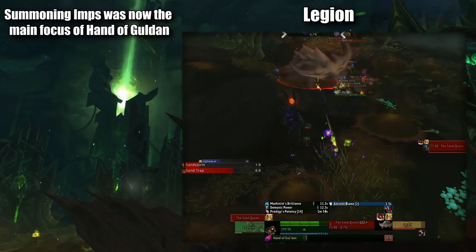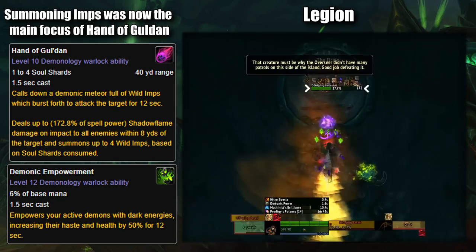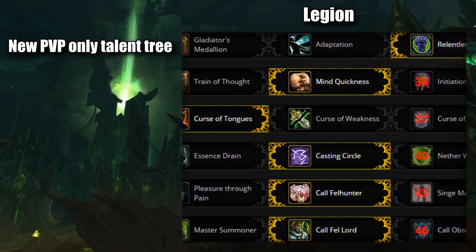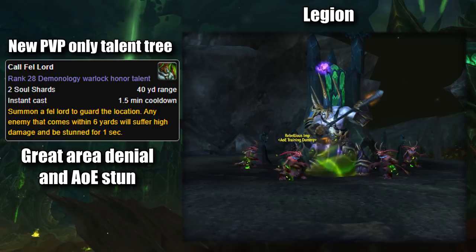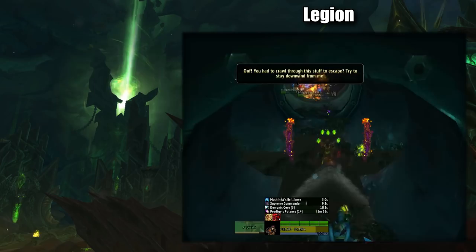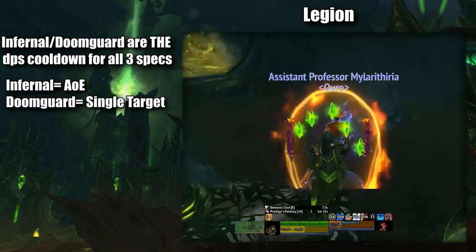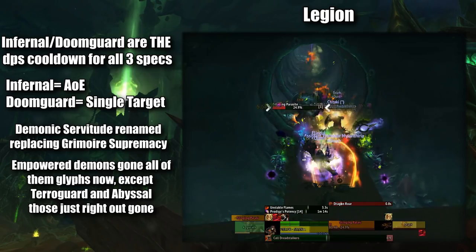We also saw Hand of Gul'dan now directly summoning Imps, costing 1 to 4 Soul Shards and summoning 1 Imp per Soul Shard. Paired with Demonic Empowerment, it made the Demonologist a swarm of powerful Demons. The Dark Naaru was a new talent for Demonology, a large Oracle that would fire chain lightning-like Shadowbeams at enemies affected by the Warlock's DoTs. There was also the new PvP talent system with two summonable Demons: the Fellord, a massive Felguard that would stand in one spot and damage and stun its area, and the Observer, which would shoot enemies when they cast spells within its range. The Infernal and Doomguard were now default DPS cooldowns for all three Warlock specs that shared a cooldown — Infernal for AoE, and Doomguard for single target — still having the talent Demonic Servitude to become permanent pets. However, the talent was renamed to the Grimoire of Supremacy, replacing the old one, meaning the empowered default Demons were all gone, replaced by the Glyph versions making the empowered version of the pets purely cosmetic now. The Wrathguard was not added until patch 7.2.